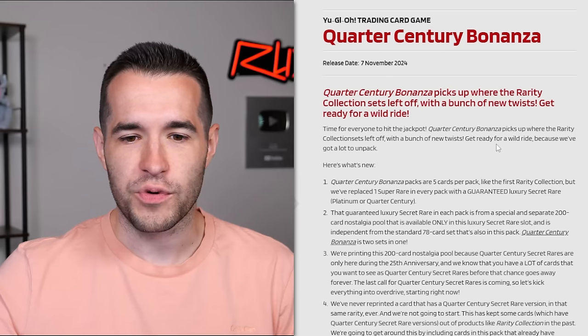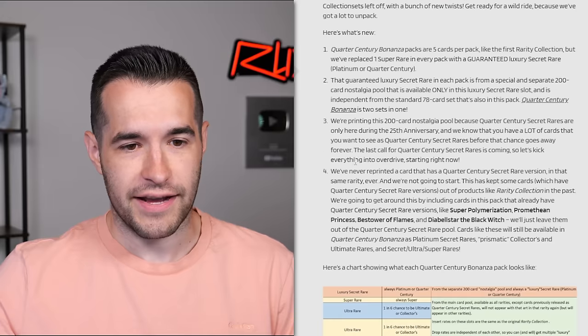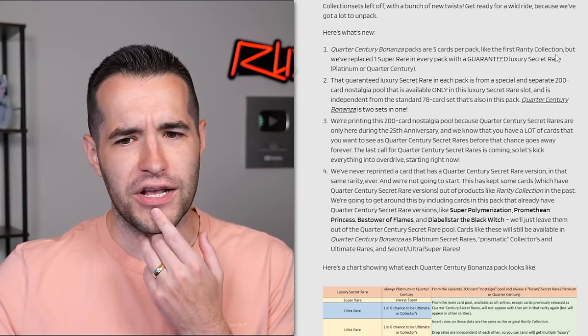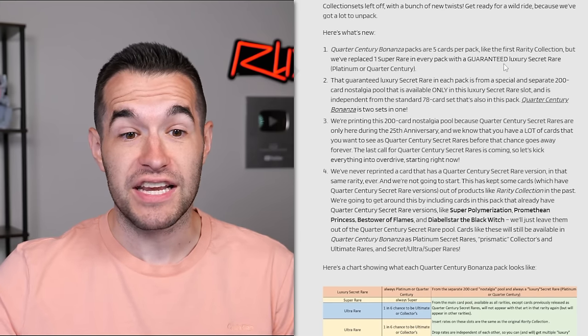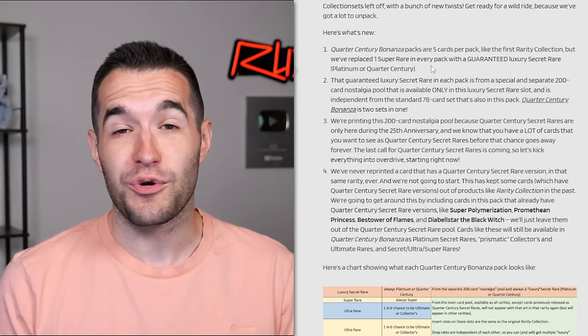Get ready for a wild ride because we've got a lot to unpack. Quarter Century Bonanza packs are five cards per pack, like the first Rarity Collection. But we've replaced one Super Rare in every pack with a guaranteed luxury secret rare - Platinum or Quarter Century. So you get a Quarter Century or a Platinum every pack.